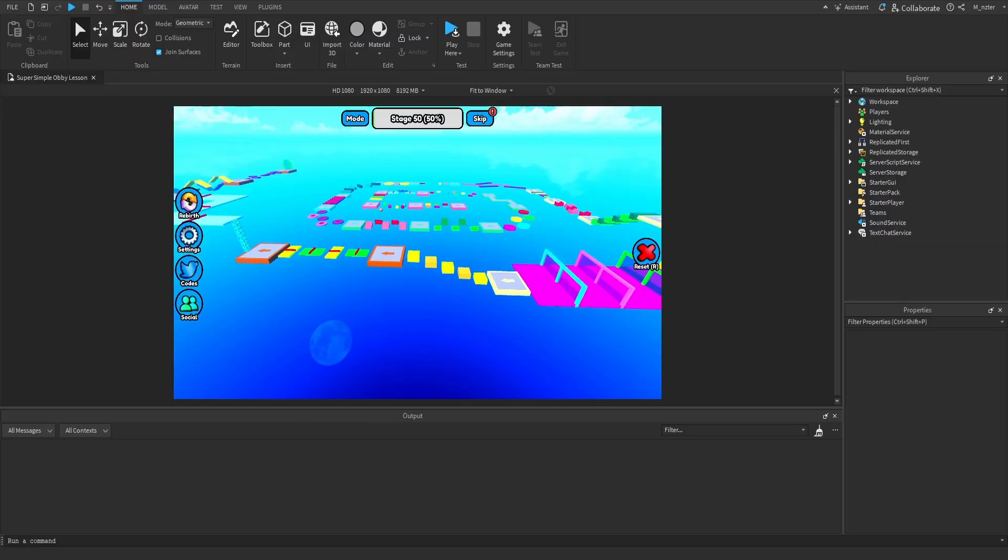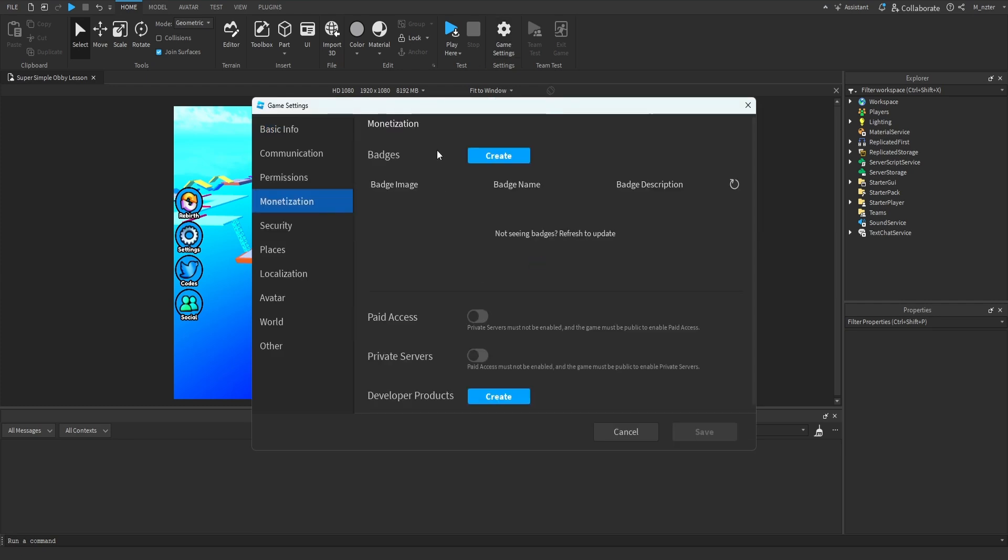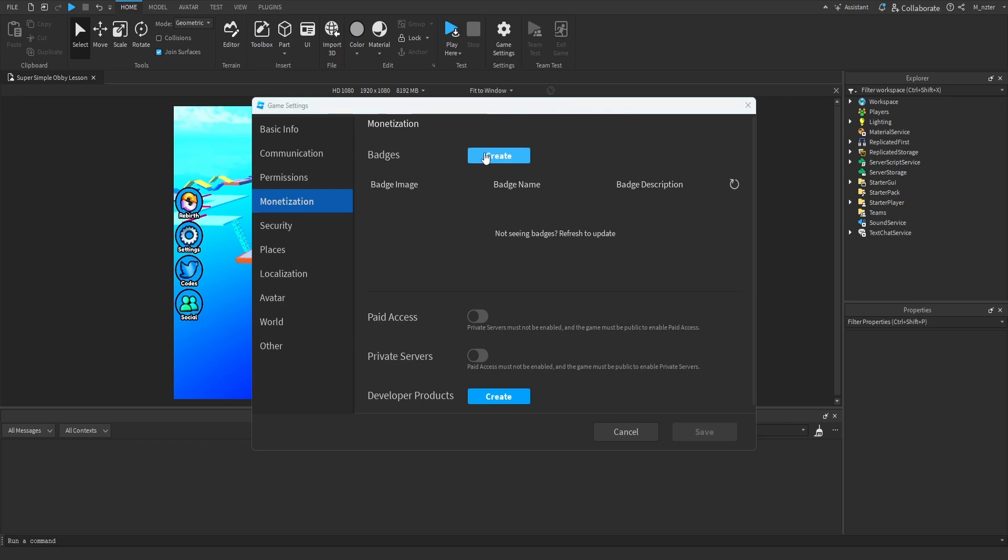In order to get started with this, you can see that I am in Studio, but we're actually going to have to go outside of Studio in order to create all of our badges for our game. One of the easiest ways to get to that specific page is by going inside of Studio and allowing it to redirect us. So inside of Studio, we can go to Game Settings, then we want to go to the Monetization tab, and inside of here we can see a little section for badges. You can go ahead and click on Create, which should open up your browser and take you to the creator dashboard.